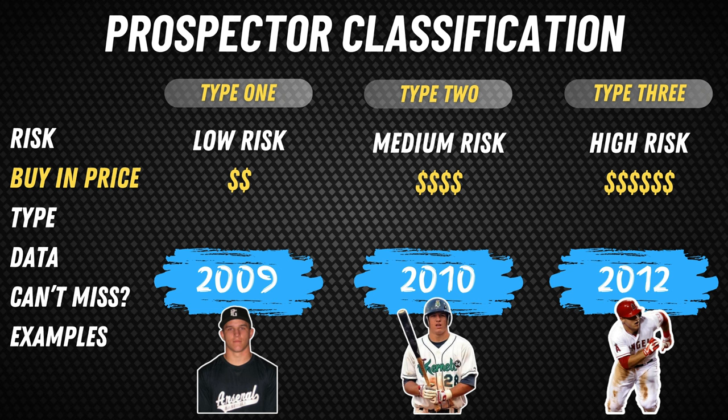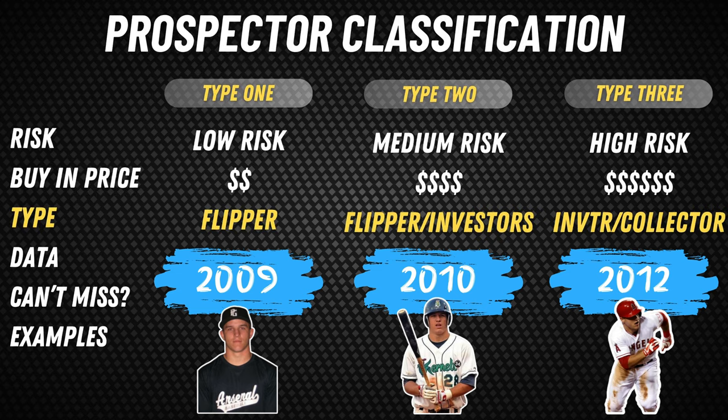These are simply general broad classifications. Let's categorize each of these in terms of types — are Type 1, Type 2, Type 3 prospectors more so flippers, investors, or collectors? A Type 1 prospector buying Mike Trout in 2009, unless the buyer actually knows Mike Trout, went to school with him, knows the family, or is a die-hard Angels fan who follows the minor leagues closely — more than likely, the people buying are not collecting Mike Trout, because Mikey hasn't really done anything at this point. So by and large, most Type 1s are going to be classified as flippers.